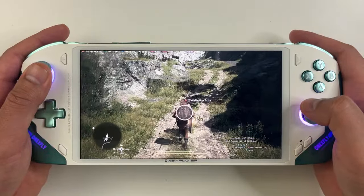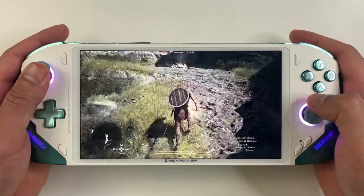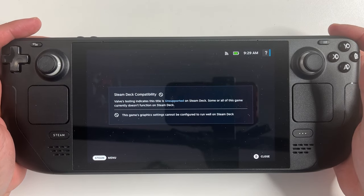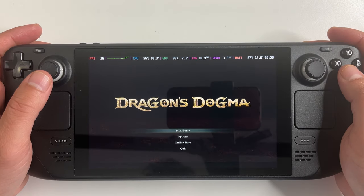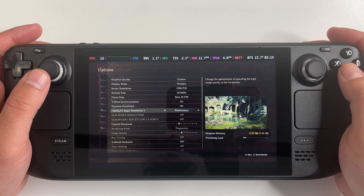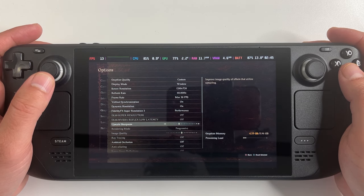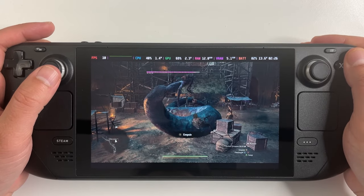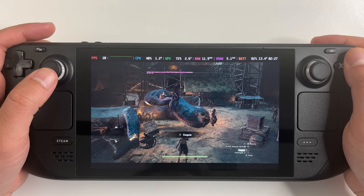Keep in mind, even high-spec PCs are having performance issues with this game, so it's no surprise that the game's compatibility clearly says Valve's testing indicates that this title is unsupported on Steam Deck. Well, it does boot up and start up, and here in the settings I have everything set to the absolute lowest possible. Even FSR 3 is turned on to ultra performance. You can see how blurry this is — you can almost see the individual pixels — and even with that bad resolution, you're getting like 11 FPS.